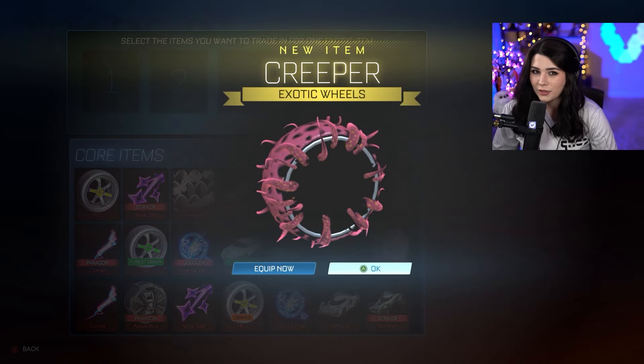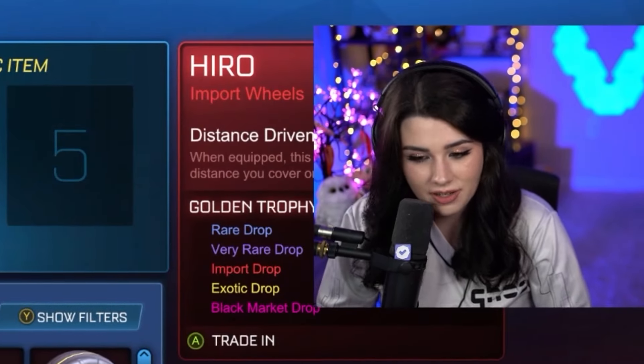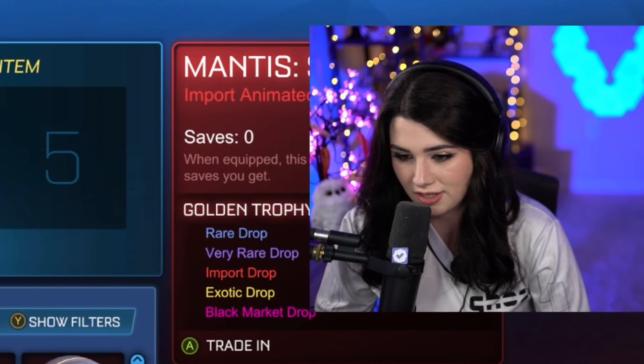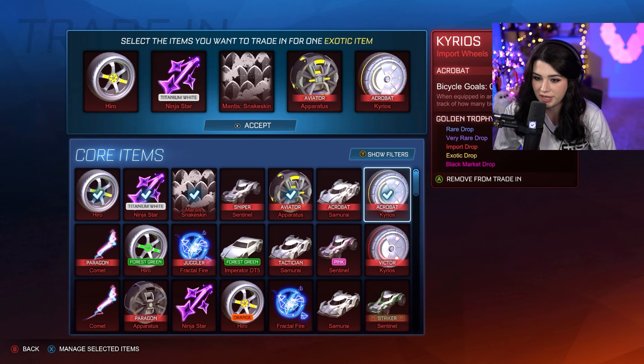First exotic trade-up: three, two, one — creeper wheels. Creeper wheels are actually kind of nice if you get them in black; the black painted pair of these wheels is actually kind of sick. I don't really love the overall look of them in most other colors, but black is actually pretty cool. So I'm kind of okay with getting that unpainted — we're just going to head that towards the trade-ups anyway.